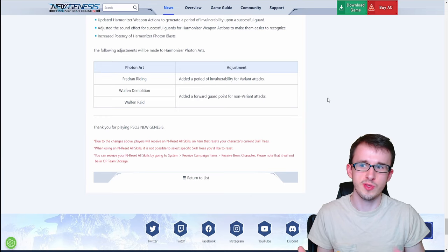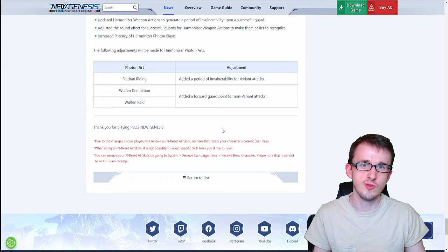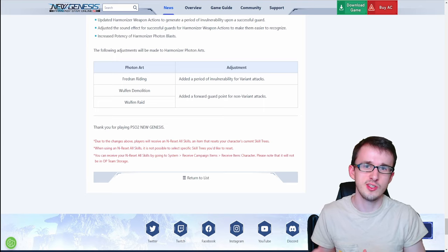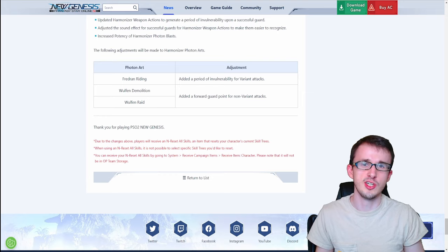That covers all the adjustments, but there's one more thing at the end: all players will be getting a skill reset pass for each character. So if you haven't made your free three characters yet, do so now since each of them will be getting that reset pass, which you can then put into your storage and transfer to your main character or use whenever you want. Let me know what you guys think of all these adjustments — does there need to be more, or do some weapons or classes need nerfs? Let me know in the comments, and I'll see you in the next NGS video.